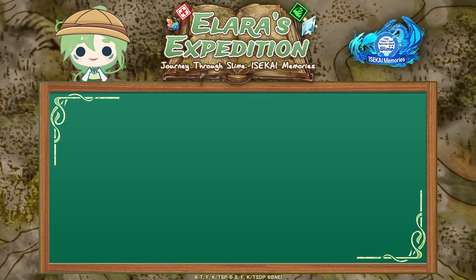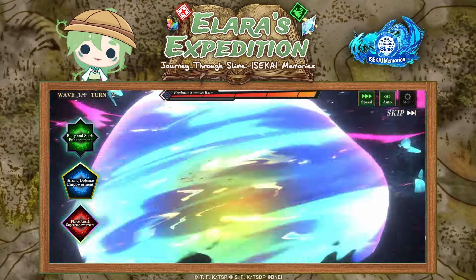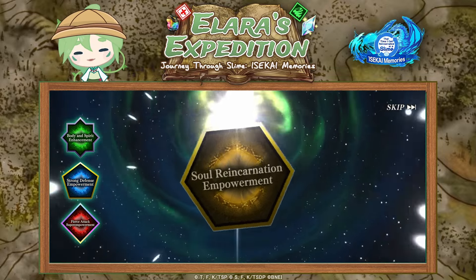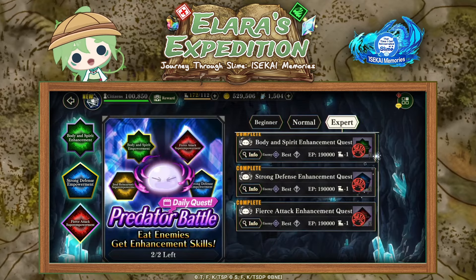Something else we also discussed in the previous video was the skill level up materials. The level up materials can be earned by taking part in the daily predator quest. It's very important — they're also part of your dailies — that you clear those every day because they're very helpful. Make sure to choose the specific skill you need, so for example if you need an attack increasing skill you can do that, etc.